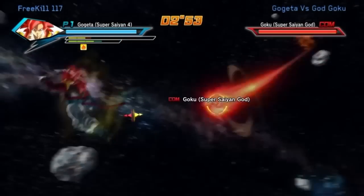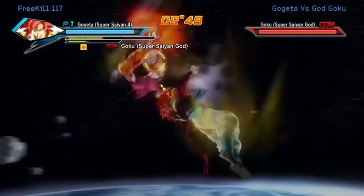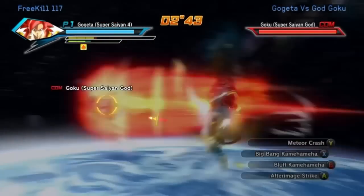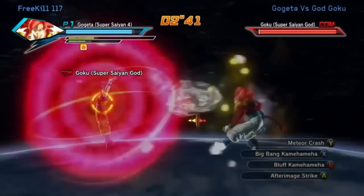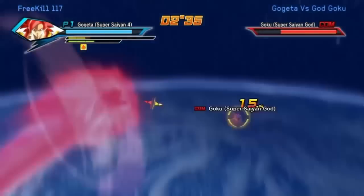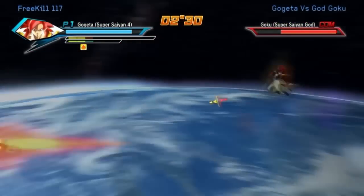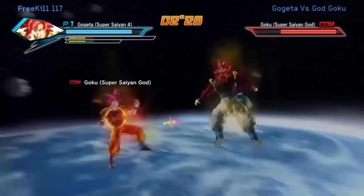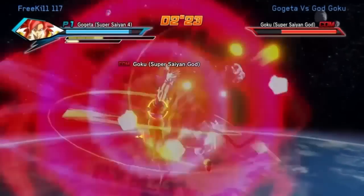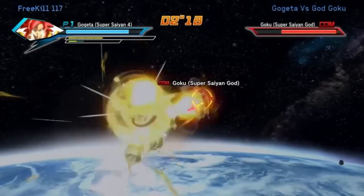In my opinion, Super Saiyan 4 Gogeta is definitely the better of the two — that's personal bias, I just think he's the most badass character ever. Right there you get the Bluff Kamehameha, just like the movie, which can stun enemies if you hit them. You get your Big Bang Kamehameha, which can engulf other enemies' Ki Blasts from weaker ones. His ultimates are Super Kamehameha and X100 Big Bang Kamehameha, which is by far my favorite move in the game and I think the best move ever in the series.